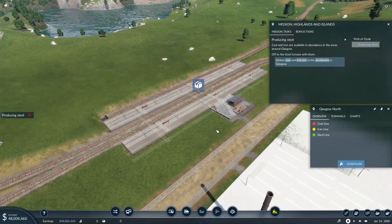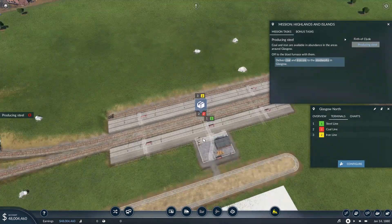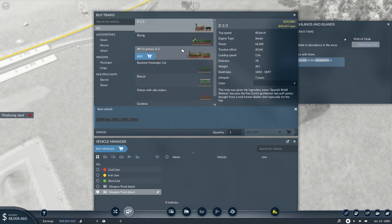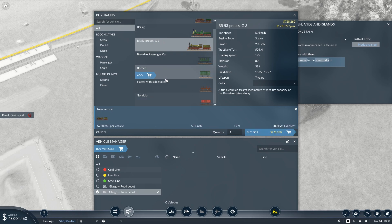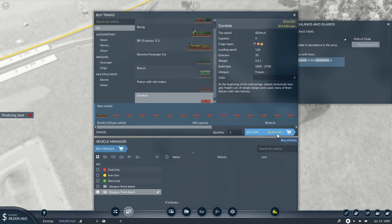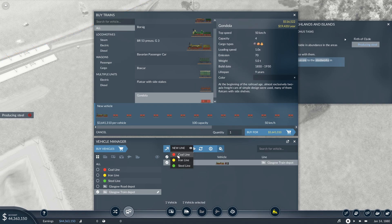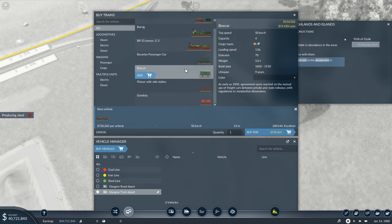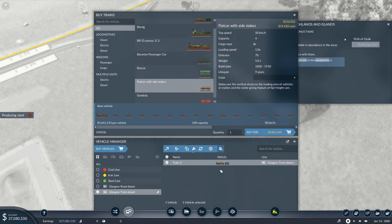Let's check out the terminals to make sure everything is working. The steel line is on one, the coal line is on two, the iron line is on three. We'll need trains. We've got the Prise already — I like that train. For coal and iron we'll pick the gondola. I'll just do a bunch, because we don't care about money and I just want to get to max frequency right away. If you have the money already, you may as well do it. So the coal line, then we'll buy the same thing again for the iron line. And then another one with a flat car — a bunch of them — assigned to the steel line.